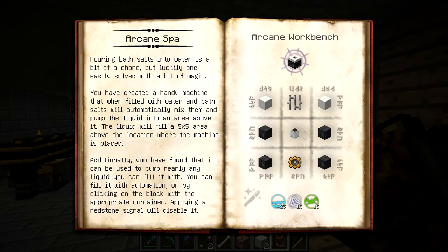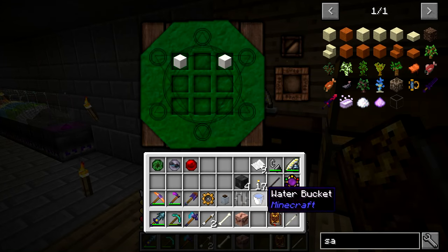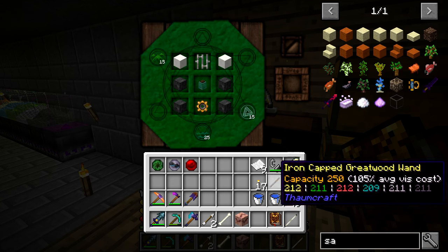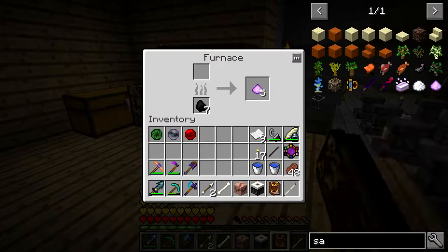We should craft the arcane spa too while we're over here. Looking at the arcane spa recipe — it's pretty much saying pouring bath salts into water can be a bit of a chore, but this will allow you to easily do that through the use of magic. You create this machine which will output water and automatically mix it with your bath salts, filling in a five by five area above where the machine is placed. It just needs two blocks of quartz, one iron bar, four arcane stone, a warded jar, and a brass gear. Throw in our wand and there we go — arcane spa. It really doesn't require that much to make.